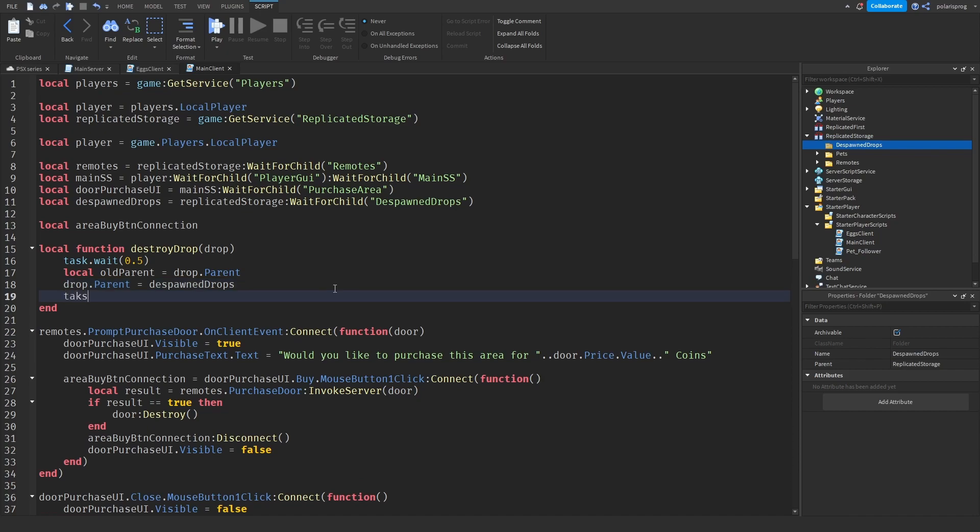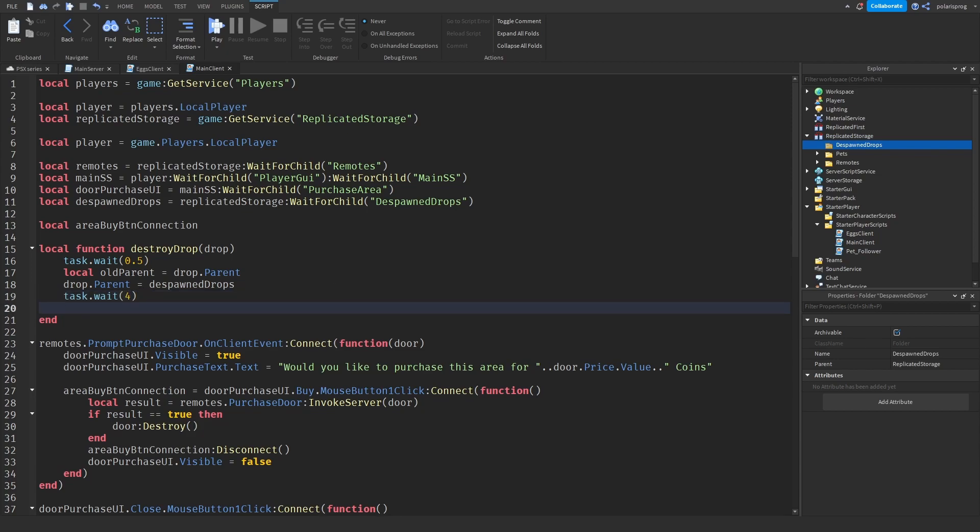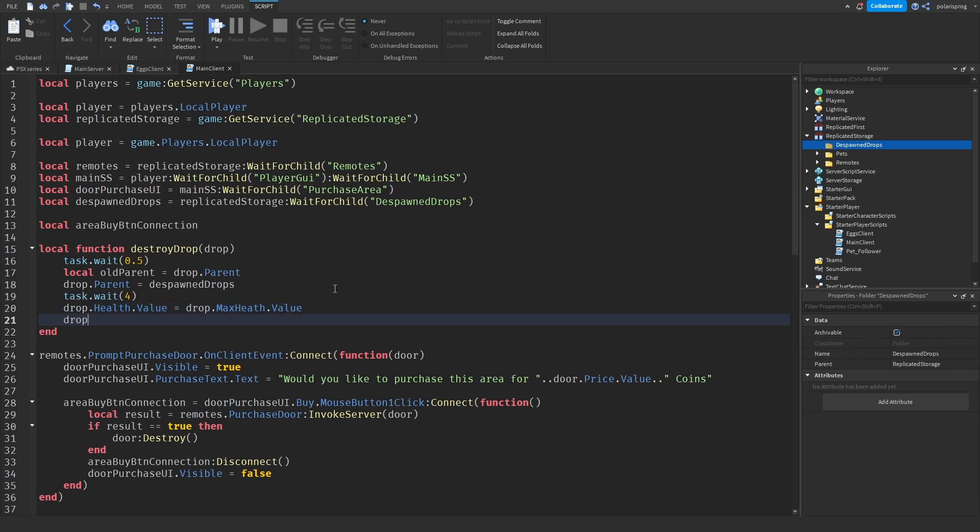Now we're going to wait our respawn time. I want my drop to respawn every four seconds, and after four seconds drop.Health.Value is equal to drop.MaxHealth.Value, and drop.Parent is equal to oldParent.